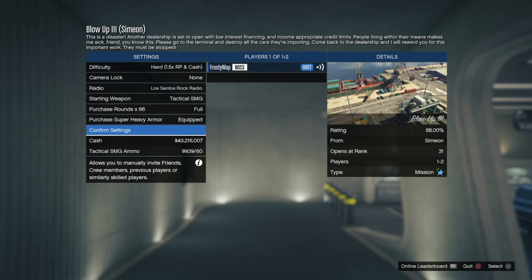This one unlocks at rank 31. It's another 1-2 player mission. And the description says: 'This is a disaster. Another dealership is set to open with low interest financing and income appropriate credit limits. People living within their means makes me sick. Please, go to the terminal and destroy all the cars they're importing.'